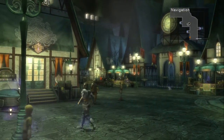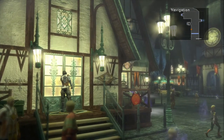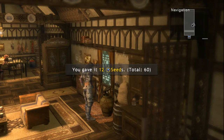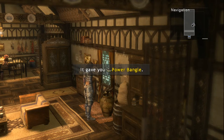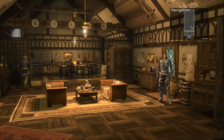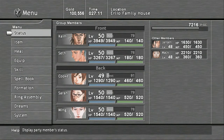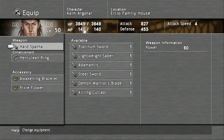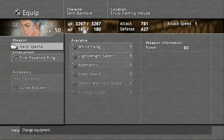Now that we have 60 seeds, we're going to head back to the first door on the left-hand side and over to the Pippet. Choose to give him all the seeds — for a total of 60 — and you'll get a Power Bangle. Very nice. So if you found all the seeds up to this point and haven't missed any, you'll be able to get this item. If you're missing one or two, you won't be able to get it, and it's really a pain to figure out which one you missed — it happened to me the first time I played this game.